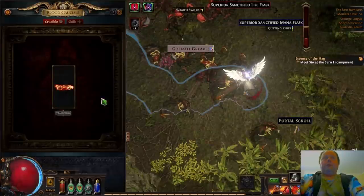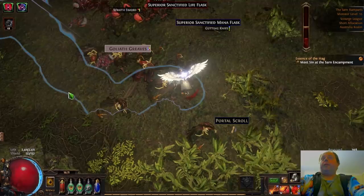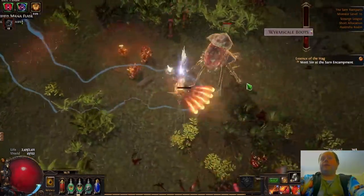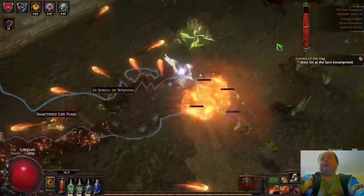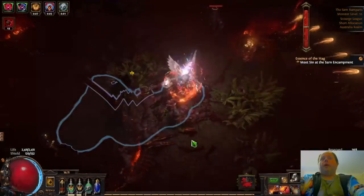Now, in terms of that Blood Crucible, you'll see here that I am working on a Leather Belt. This Leather Belt is just a Scoured item. When it matures, which will be during this map, during this zone, that item will also end up being exalted and corrupted. That's what I did with that very first wand that you saw, and it turned out pretty well.